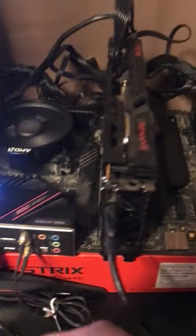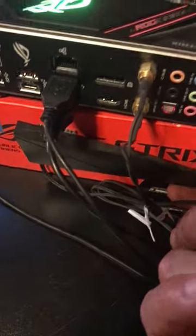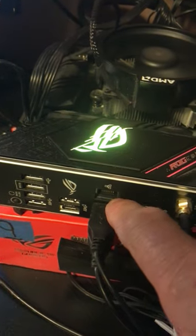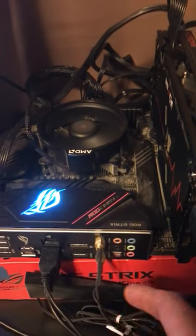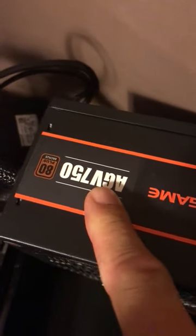This is a ROG Strix Gaming Wi-Fi motherboard — it's got the Wi-Fi thing right here. Downstairs in my server room I had it tethered with a Cat cable, but Wi-Fi is all right for games I guess. You definitely want to use an Ethernet cable for high performance. The power supply is a 750 Bronze.